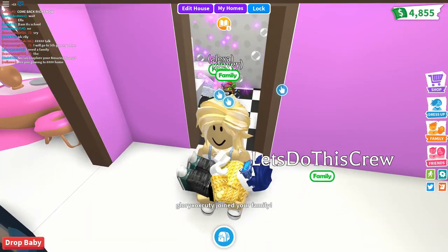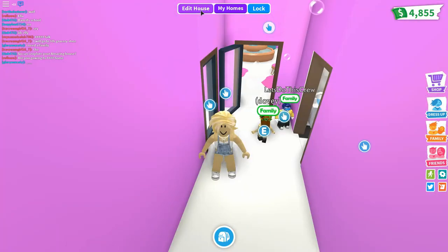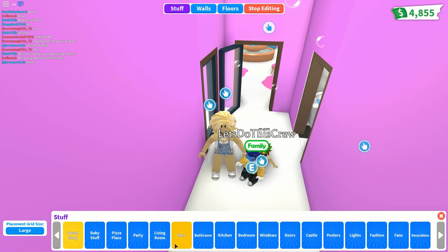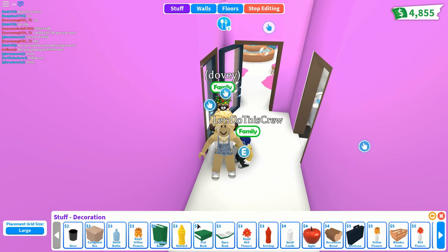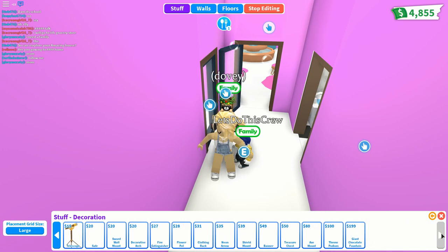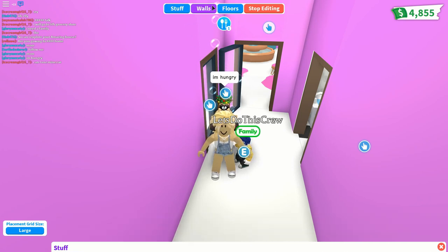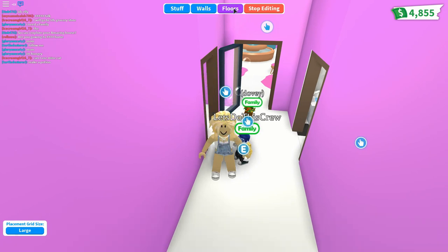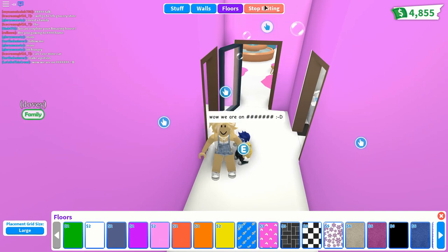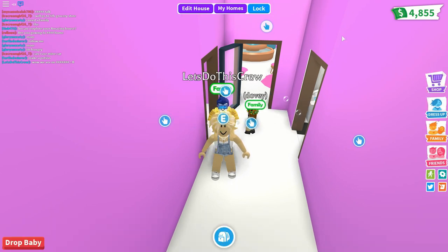If you're starting out, only have one baby — more than one is a lot of trouble. To edit your house, go to 'edit house,' then 'stuff.' You can pick decorations like bread to decorate with and see what you can afford. You can change wall colors by pressing on it in the room you're in, and you can also change floor colors. When done, press 'stop editing.' You can also lock your house.